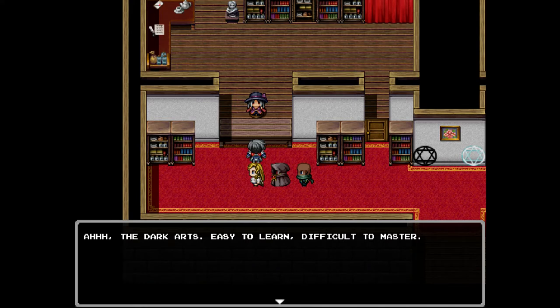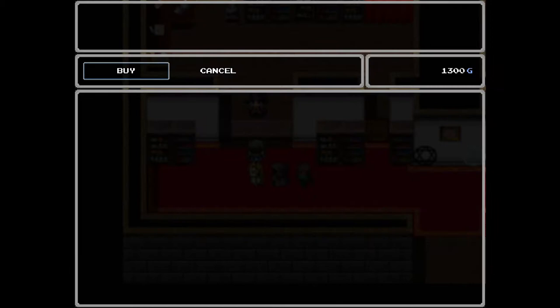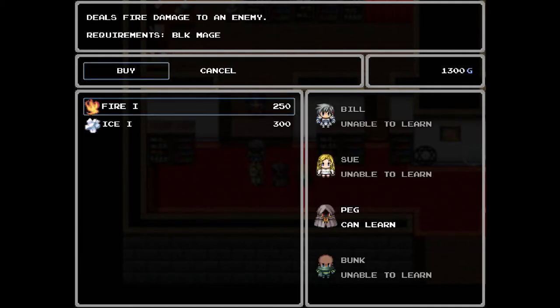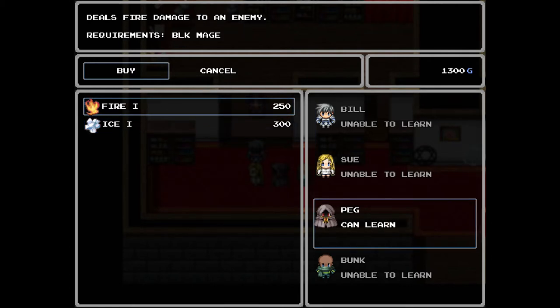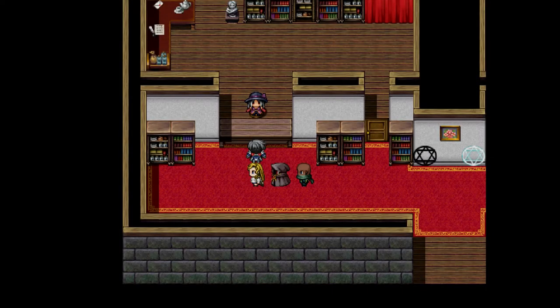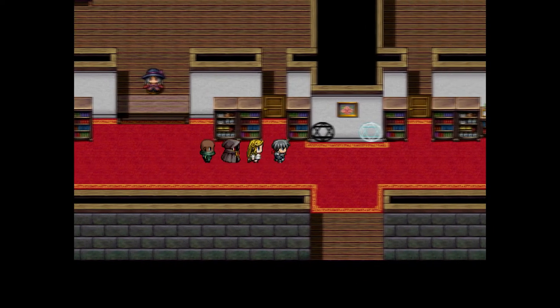Now for the dark arts — easy to learn, difficult to master. We are going to buy spells for Peg. We've got Fire and Ice available. Ice requires Black Magic level two, so it shows unable to learn. We will learn Fire instead. Very cool. Escape out of the menu and now we'll come down.